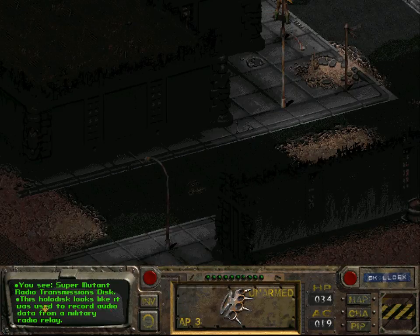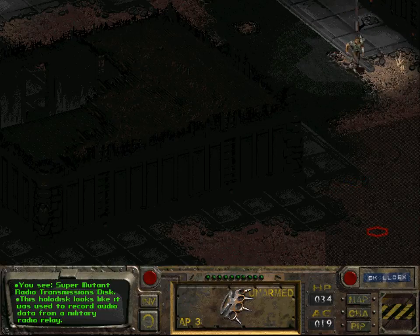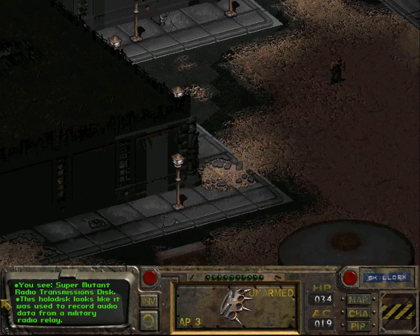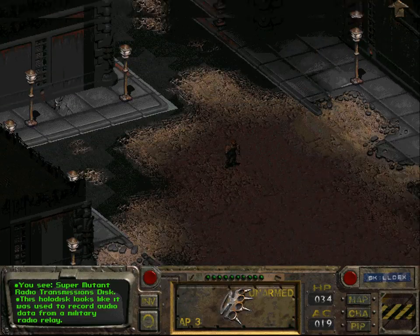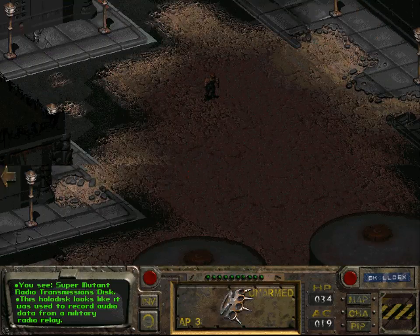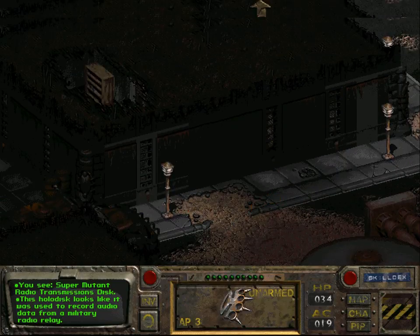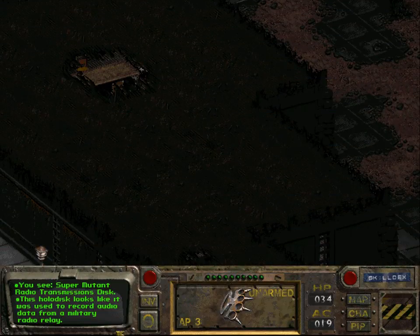Maybe we should talk to Harold again and tell him about the Deathclaw. Maybe we should also get the water merchants to prolong the amount of time that our vault has left. I think Harold was in a building down here. Wait — where was Harold?